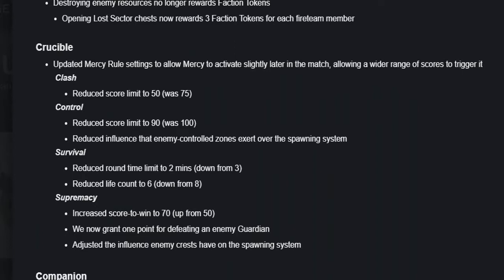In Survival, a competitive game mode, they reduced the round time limit to 2 minutes, down from 3 minutes, and reduced the life count to 6, down from 8. In Supremacy, they increased the score to win to 70, up from 50. They now grant one point for defeating an enemy guardian, plus another point for collecting their crest, and adjusted the influence enemy crests have on the spawning system. And that's it for the Crucible changes.